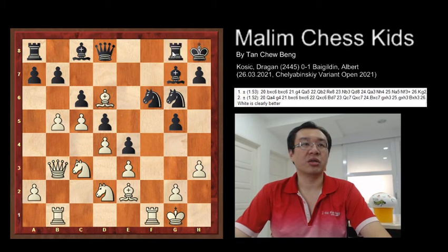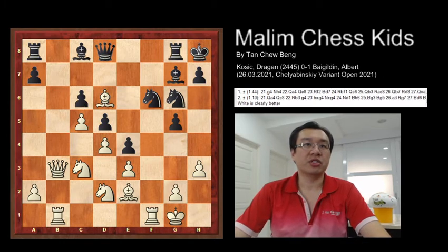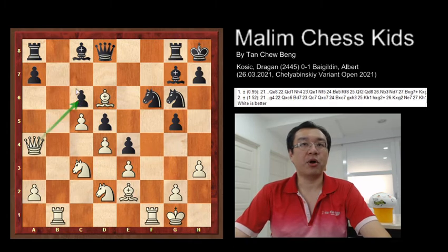The rook just moved to g8, and here you have a future pin direct to the king. After this, the white just captures the pawn and the pawn captures it back — b takes c6. So here is the first 20 moves, and the white is clearly better. Then the queen just moved to a4, trying to attack the pawn, and the queen just moved to e8 to protect the pawn.